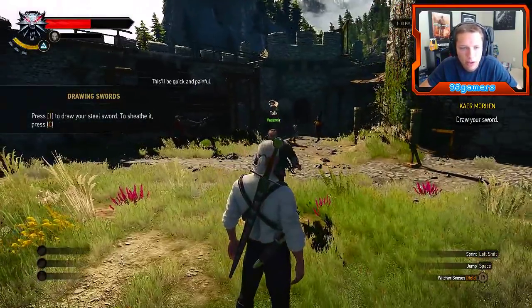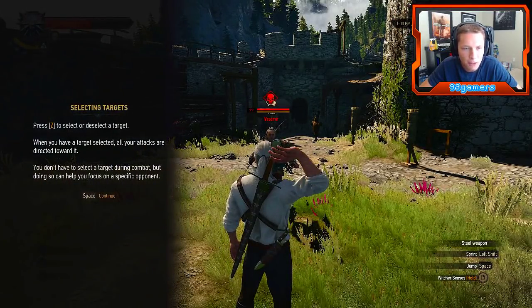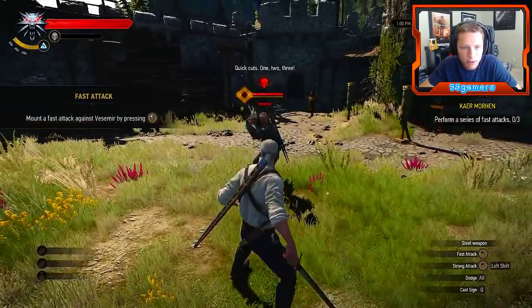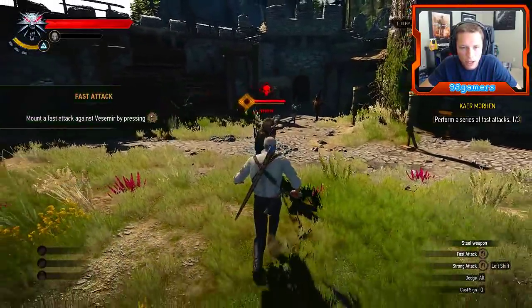Alright, let's draw our sword. Press 1 to draw your steel sword, or just press C. Selecting targets: press Z to select or deselect a target. When you have a target selected, all your attacks are directed towards it. You don't have to select a target during combat, but doing so helps you focus on a specific opponent. Alright, so we drew our sword and selected him. Fast attack against the practice dummy by pressing forward.